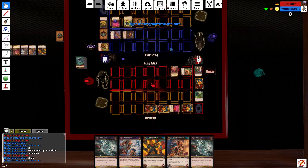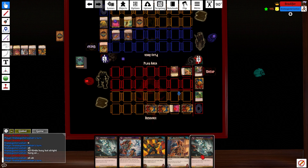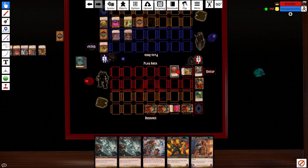Let's go ahead and flip Varying over. Now we have a Protector in play, and he can start drawing extra cards if I can draw some more unique allies. This guy will turn into a nice little draw engine.